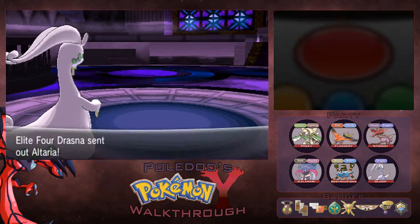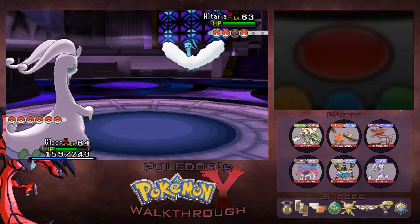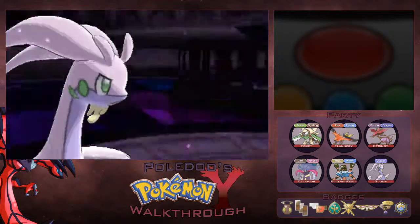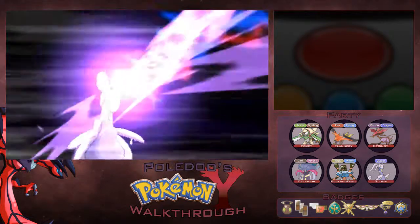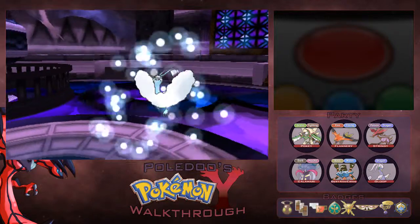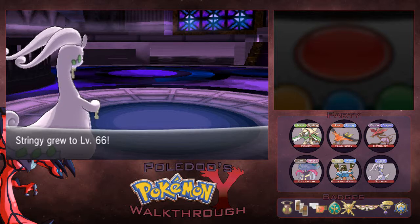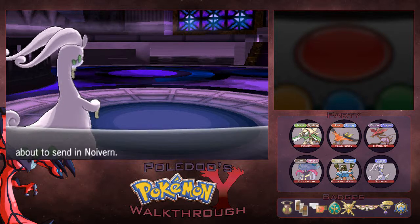She's going to bring in an Altaria next. And you're just going to stay in and give her another Dragon Pulse. There's really no reason to switch out to anyone else, because that one shots. Gloop is doing work right now. Stringy is up to level 66.